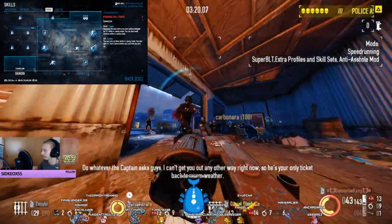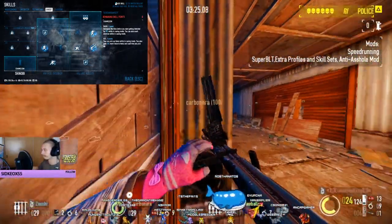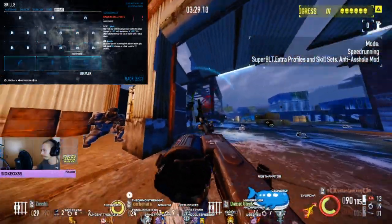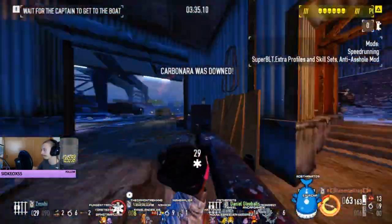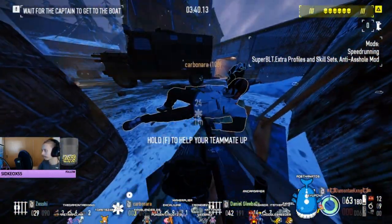Now keep in mind with Kingpin, you don't actually really need these first aid kits to heal up your HP — it's just there for the aggression. But since you do have the first aid kits, you don't have to worry about certain situations as much as you would in some of the other builds. The crit Unseen Strike Buzz Saw in this build is extremely powerful against dozers.